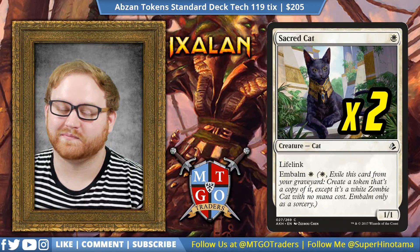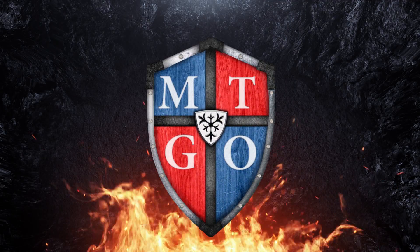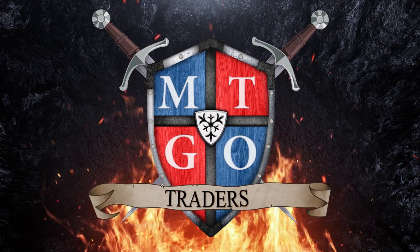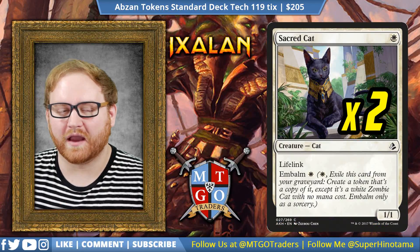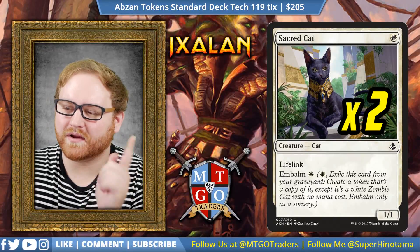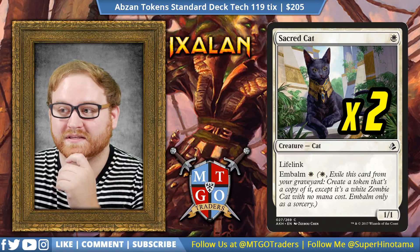Ladies and gentlemen, welcome to MTGO Traders. My name is Taren, and this is Abzan Tokens. Out of all the Tier 1 and Tier 2 decks, I would say Abzan Tokens is probably the least talked about for some reason, and I'm not sure why, because Hidden Stockpile mixed with Anointed Procession in this deck archetype is actually quite good.